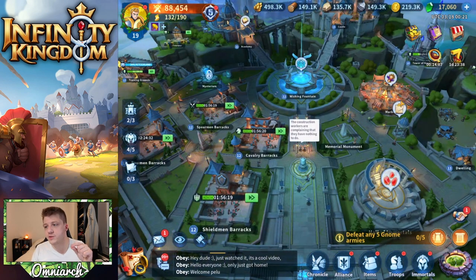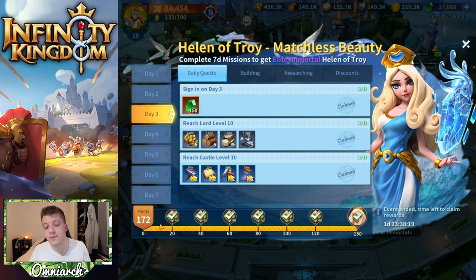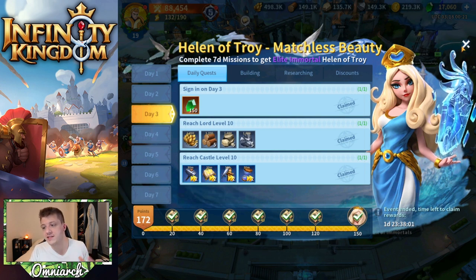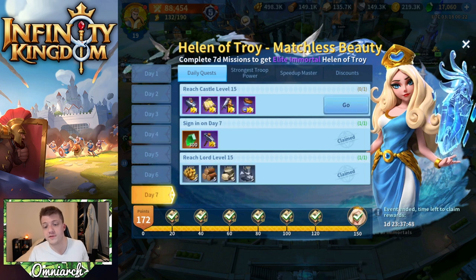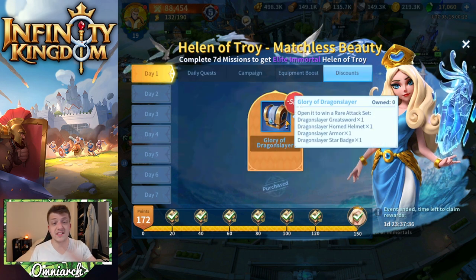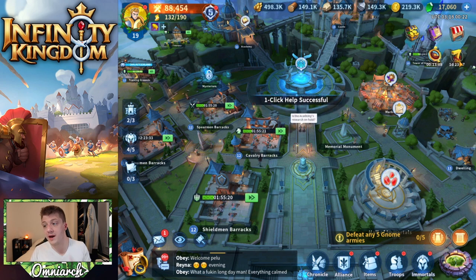There are a couple of reasons why you want to start in the newest possible server. One of them is this seven day Helen of Troy event. Every single day you're going to get a ton of different events that unlock, and every time you reach a 20 quest milestone you're going to get 40 soul crystals for Helen of Troy, who is an elite immortal. She's very powerful and has AOE magical damage, which is really powerful in the back row. You can get a ton of her crystals for free as well as free premium currency every single day just by logging in.